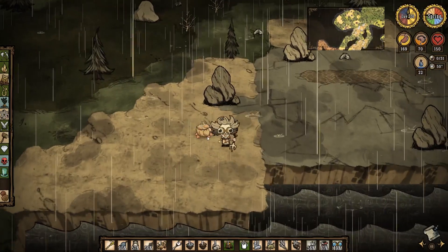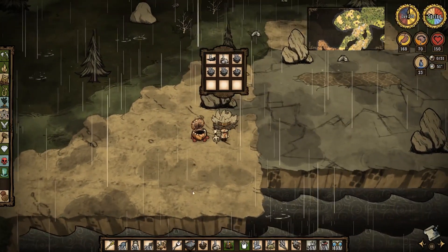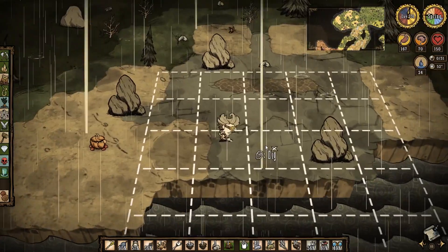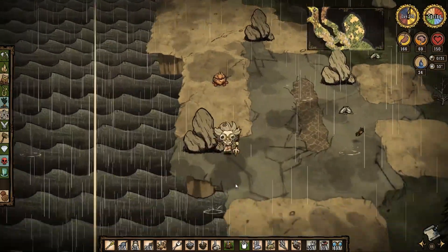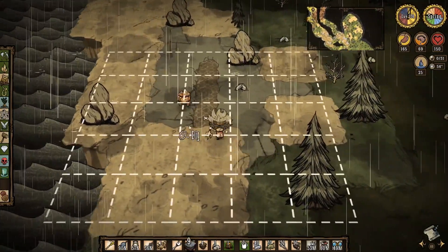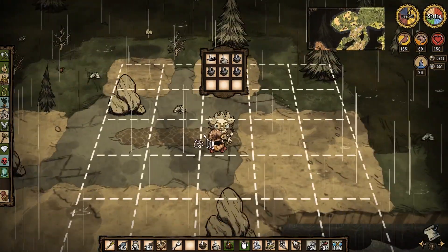Wait, how many did I get of this rocky turf? We'll get one more stack, so I need nine. Rocky might be the one I use instead of cobblestone because it's a little bit more lenient. Cobblestone goes underneath everything though, so it's really useful like that.